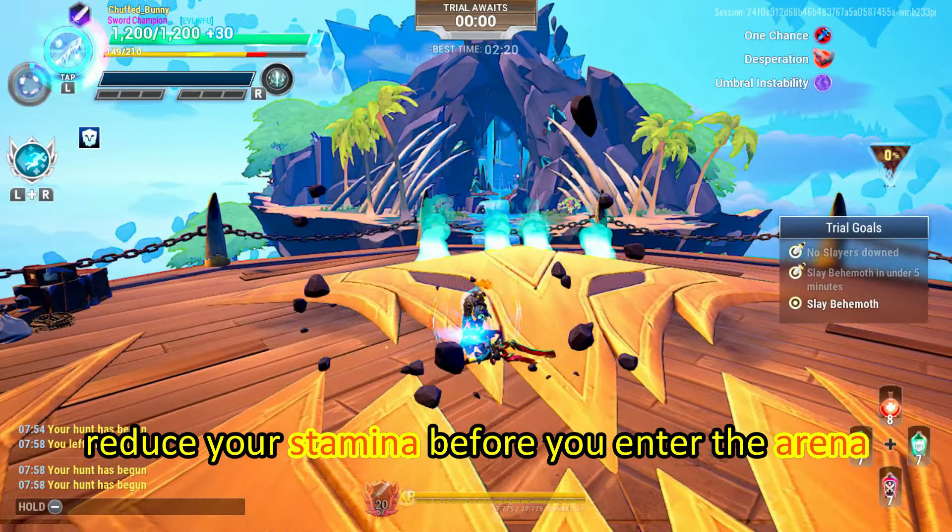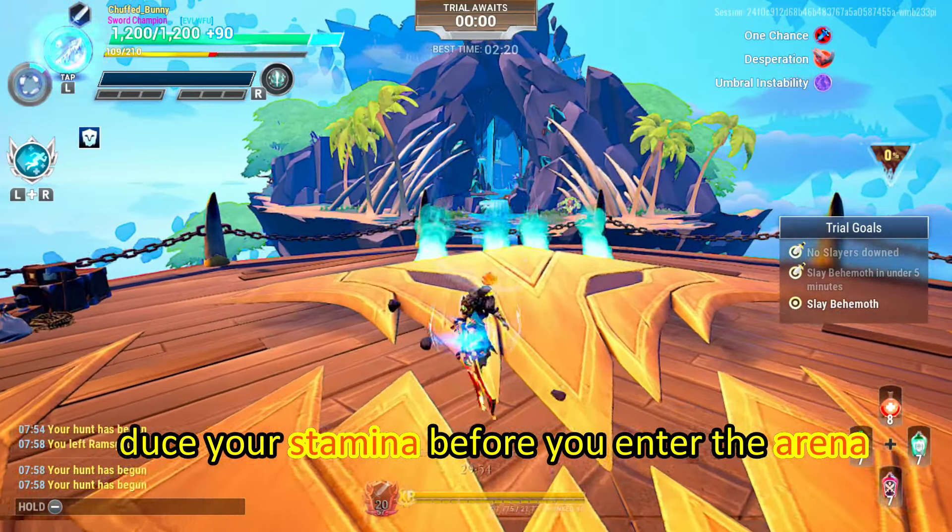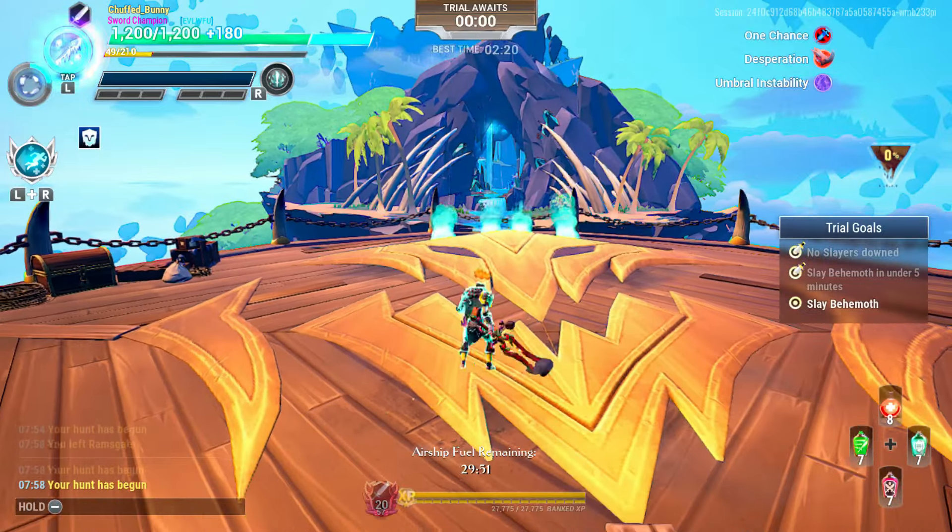First, reduce your stamina before you enter the arena to take effect the adrenaline cell, which grants more damage when stamina is missing.